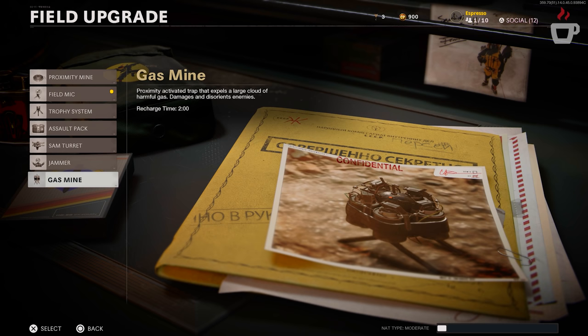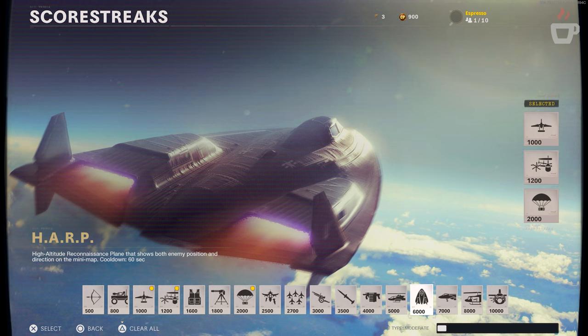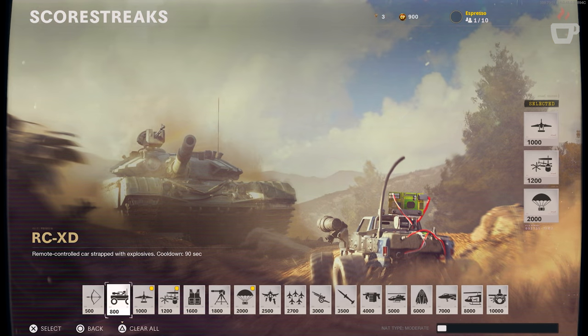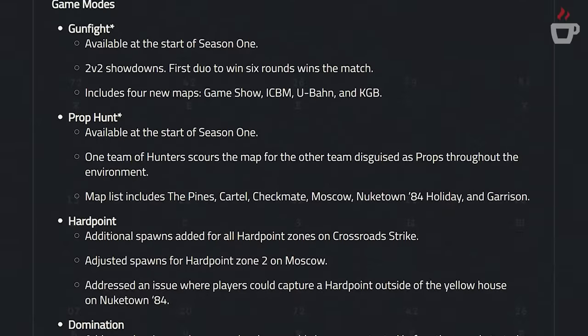For scorestreaks, the HARP — High Altitude Reconnaissance Plane — was introduced. It shows both enemy positions and directions on the mini-map in real time. There are discrepancies about whether Ghost counters it, but it cannot be taken down by Air Patrol and can be shot down with approximately five locked-on rockets. The Cruise Missile also had fixes: a HUD effect displaying after the kill cam was addressed, as was an issue where players using it from a care package could clear score earned toward the player's equipped missile scorestreak. The RCSD had an issue fixed that allowed it to push teammates.